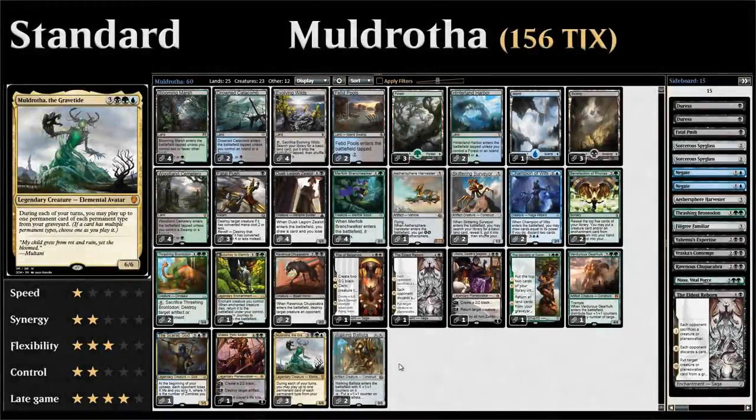Hello and welcome to another episode of Wacky Wednesday, a weekly series where we explore wacky deck ideas in both standard and modern. This week we're taking a look at a standard deck built around Muldrotha the Gravetide. This is going to be a solitaire value deck with lots of one and two-offs to enable Muldrotha.